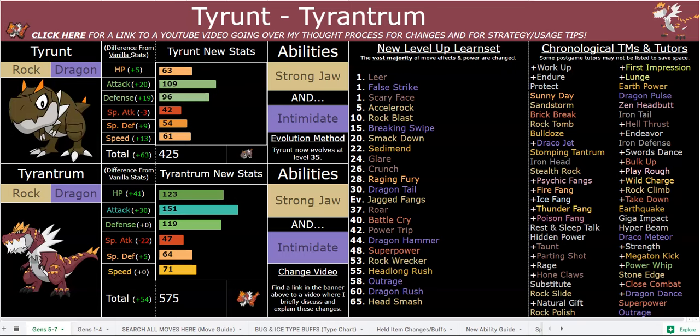The moves you run will depend on your IVs, your nature, your other teammates, the point in the game you're at, and your personal preferences. You can run a great and incredible utility set on Tyrantrum. Every Pokemon is designed to do several different things, not just one thing.